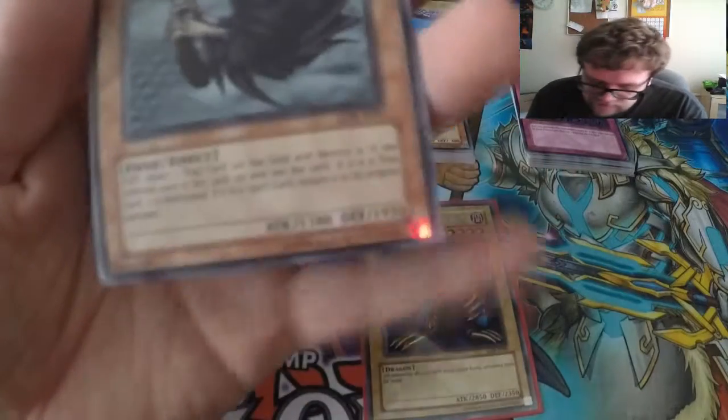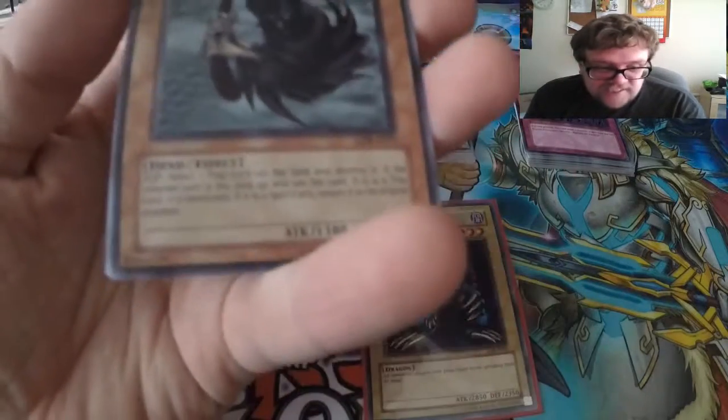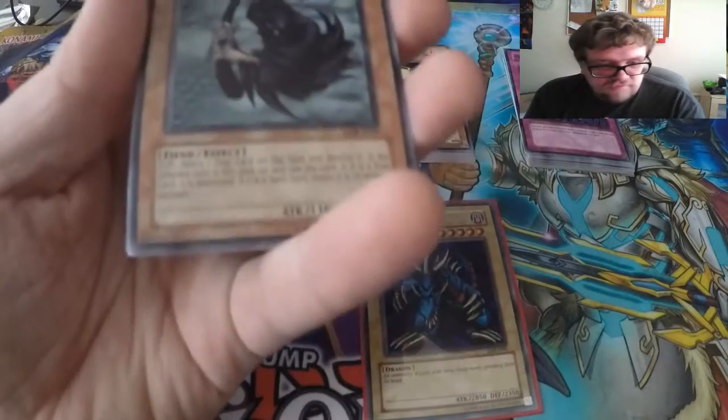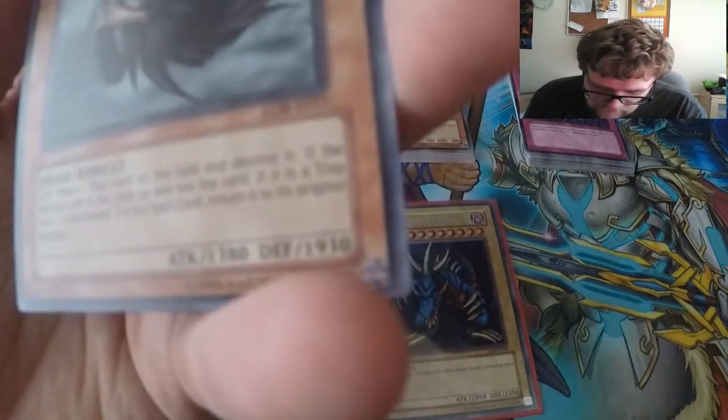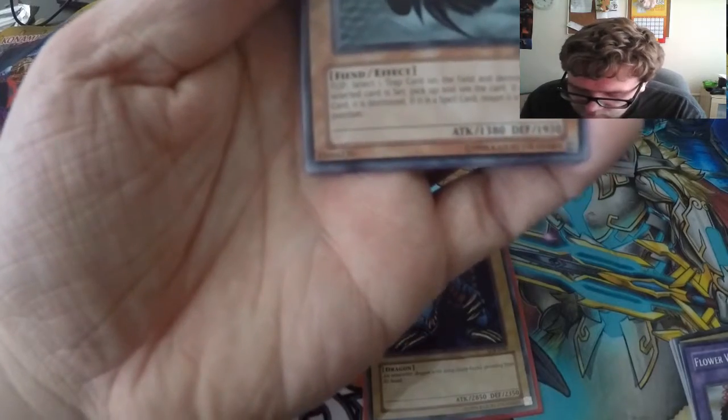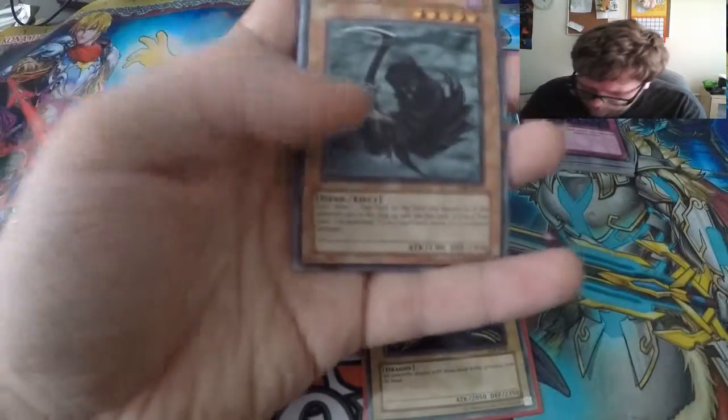It's a strange card especially if you look at the 1380 attack and 1930 defense — interesting decisions there. The effect is: select one trap card on the field and destroy it; if the trap card is set, pick it up and see the card, then destroy it — it's not a bad rare.